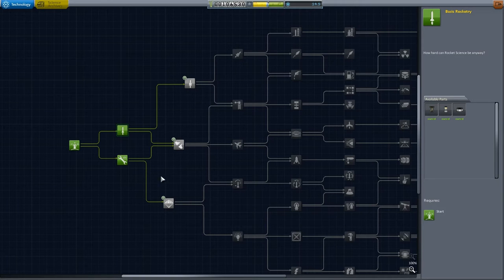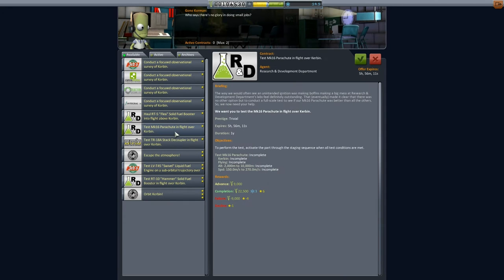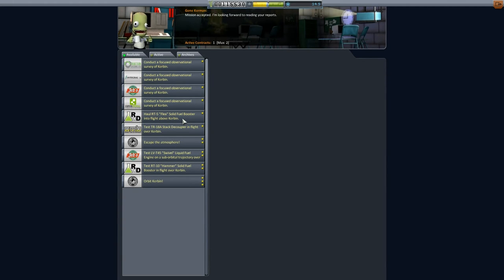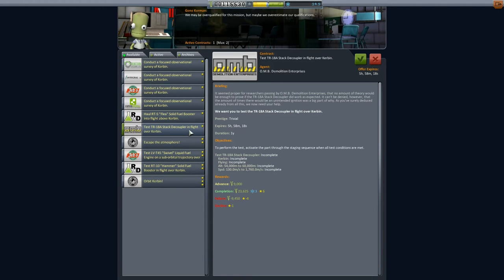We still have 14.5 science; the next cheapest thing is 15 science, so we're slightly short. Let's go to Mission Control and see what other missions we've got. Test the Mark 16 parachute in flight over Kerbin — we'll do that one. And haul the Flea solid fuel booster into flight above Kerbin — that needs to get quite high, so maybe we won't do that one. Test the stack decoupler at 54,000 meters altitude — that's quite high. We need the money, so we'll go for the stack decoupler. We need to get to 54,000 meters at least with a speed that's got quite a big range, so we should be able to do this.